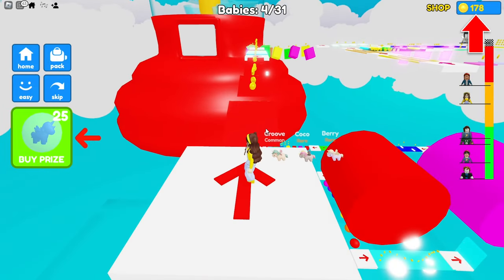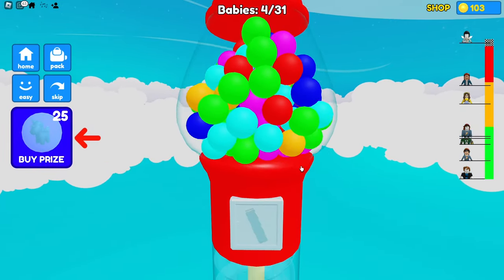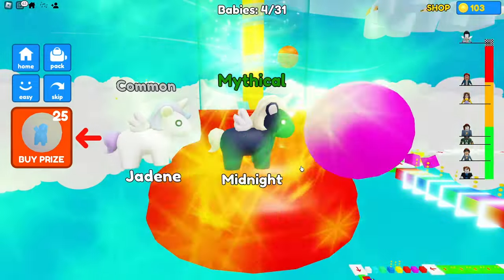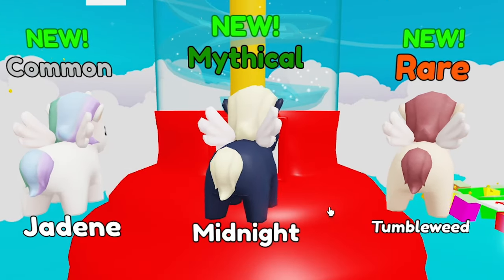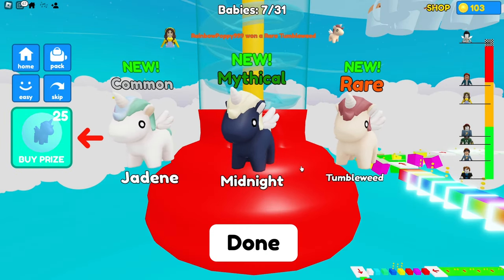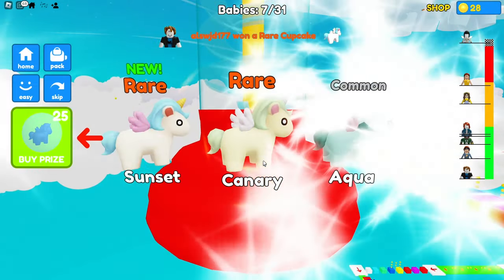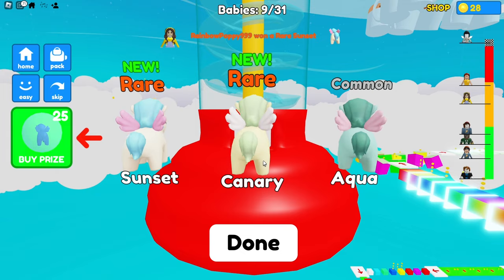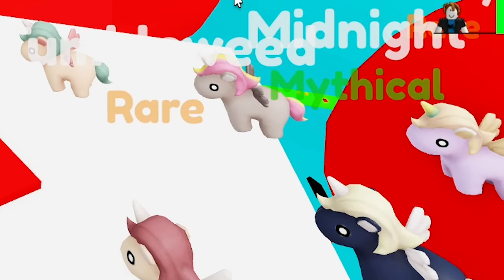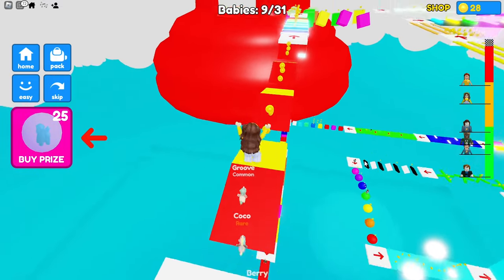I just noticed I've got 178 coins now! I'm going to get three at once — please be rare ones! I got a mythical unicorn named Midnight! She looks so cool! Okay, let's do that again — I got two more rare ones! My team just got even bigger and even more awesome! Woohoo! Alright team, let's finish this obby and get you back to your mom!